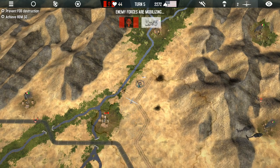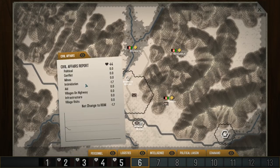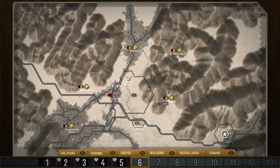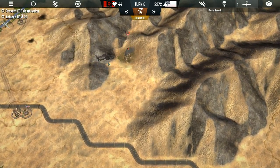But our main objective has been accomplished by sending all the supply trucks to that supply base, so we'll end our turn on that. Oh my god, our hearts and minds is really low — civil affairs are really bad right now. Intimidation minus 1.7. But I'm not trying to intimidate you, my brothers — I want to be friends.